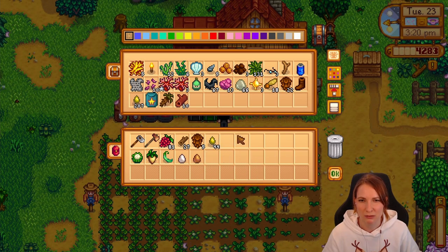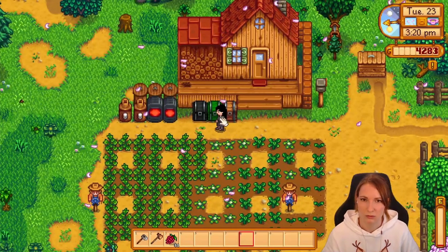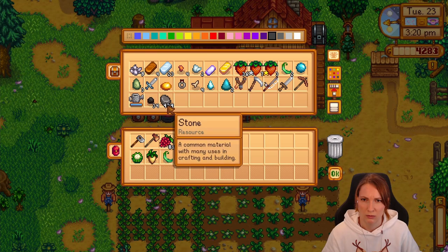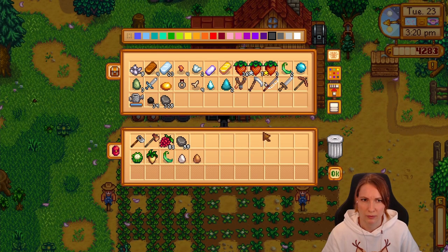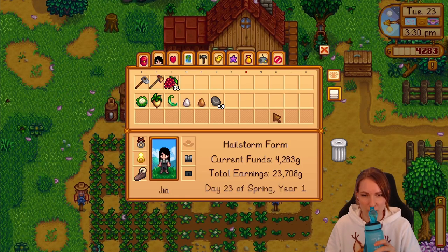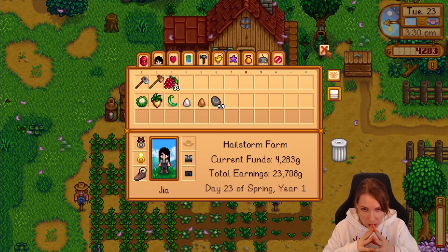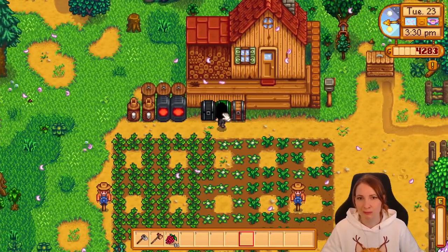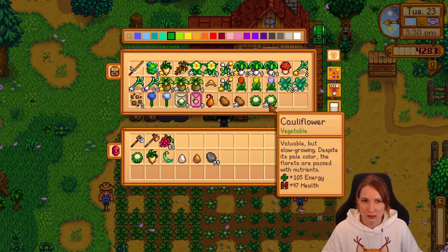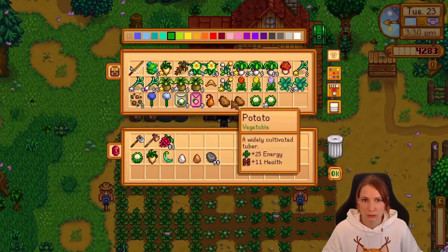Did I put away stuff I wanted to bring to — yeah, I did, because I wanted to bring the stone. It's already 3:30. Holy cow, wow. We'll go to the community center. I got my preserve jars, need to put something in them. I don't have enough cauliflowers and I don't have enough potatoes. I definitely want one potato for Jodi. Maybe we go say hi to Jodi as well.